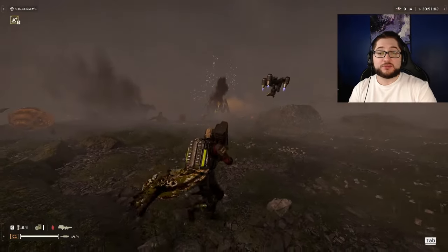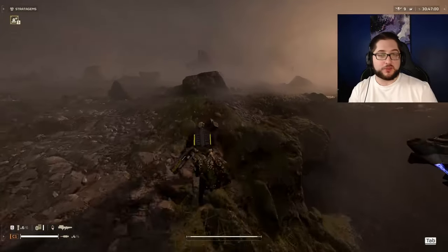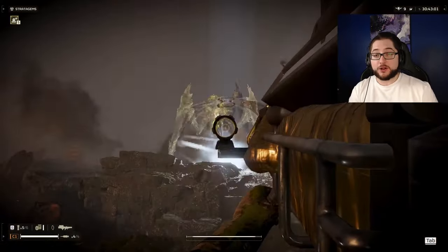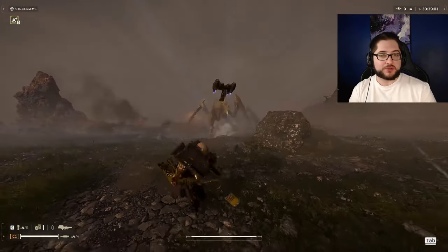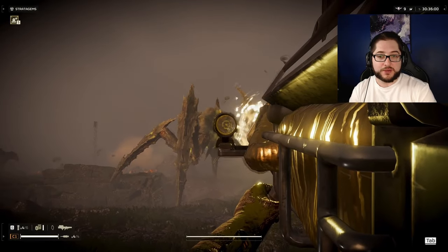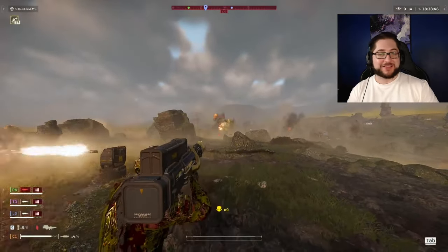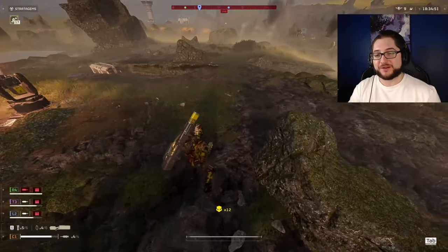As for bile titans, they take two direct headshots to remove, but like EATS or Recoilless, they have to be well placed — otherwise it takes three to four. But if you miss, one shot will rip the armor off its back, opening it up to be killed by the Scorcher or impact grenades. I tried shooting the legs quite a few times and it didn't really get anywhere. The best part is when you get that lucky impact ragdoll and it just sends whatever enemy you hit flying — that's probably my favorite part about the entire thing.